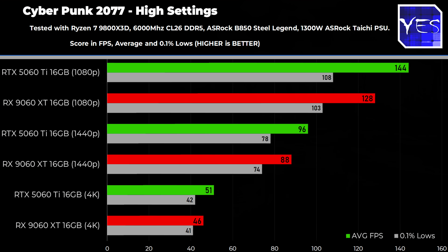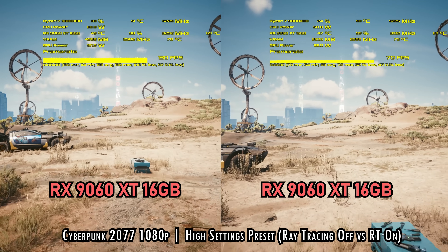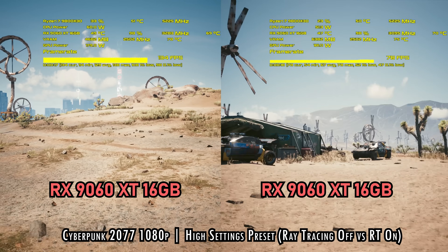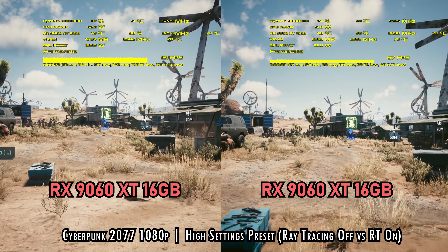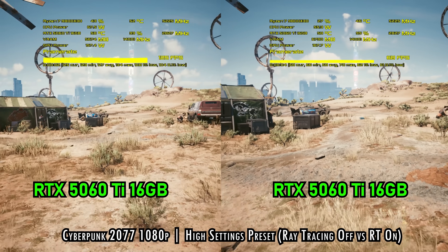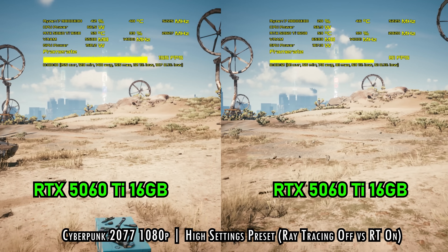Now I decided to do a couple of ray tracing tests. Looking at Cyberpunk at 1080p — if we turn on ray tracing, even just with some of the sliders on medium settings, we've got a drop-off of 46% on the 9060 XT. I'll pull up the visuals — do you honestly think this is worth a 46% drop in performance? Personally, I just find myself not turning on ray tracing in any of the games I'm playing, because I'm not getting value in terms of the absolute tanking of FPS versus the visual fidelity it adds. If there are any titles you think are a must for ray tracing, I'd love to hear them in the comments. In Cyberpunk I'm getting nearly half the FPS for something that isn't really making me enjoy the game any more than with it turned off.